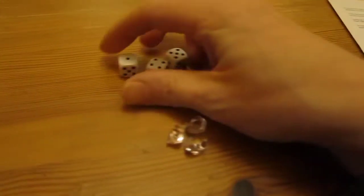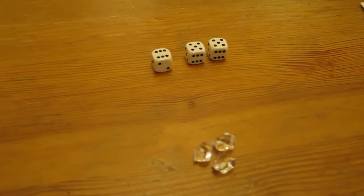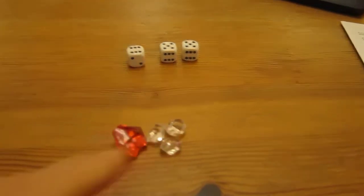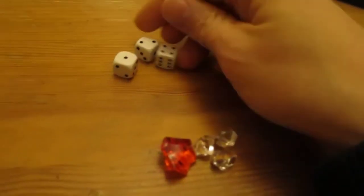No one has any crystal skulls left at the moment. That's unfortunate because player one now has a double five, which means he's going to get five points - a big chunky score. He's now on eight points to three to one. He gets to roll again and he doesn't have to roll if he doesn't want to, but he's going to carry on.